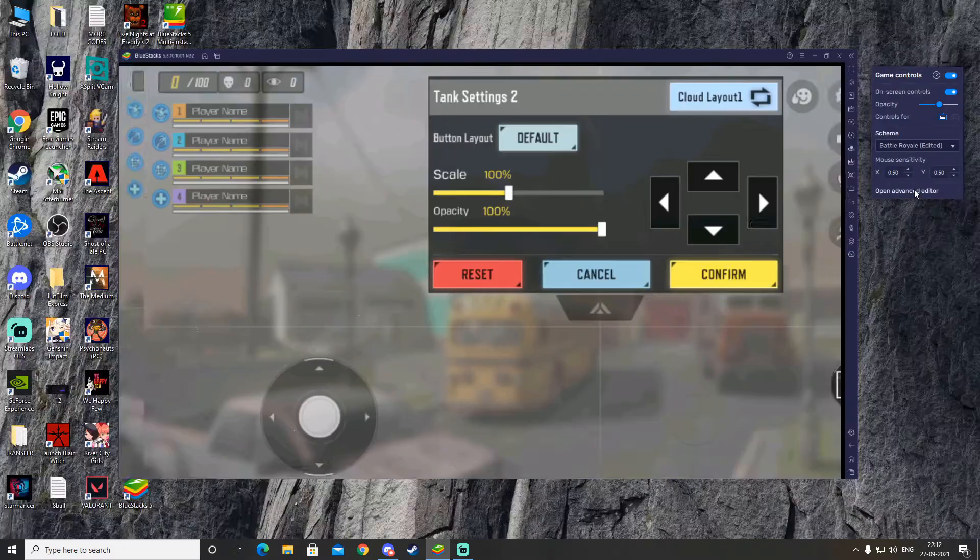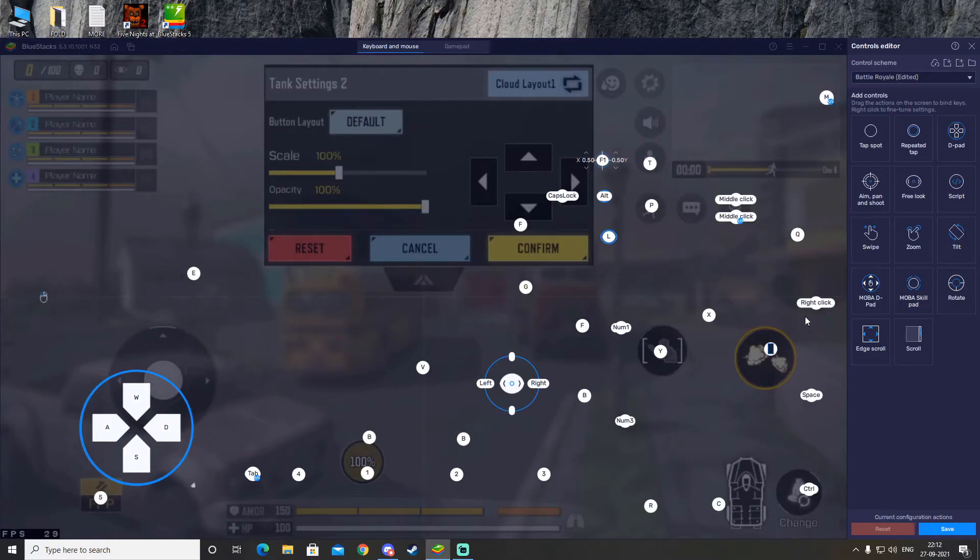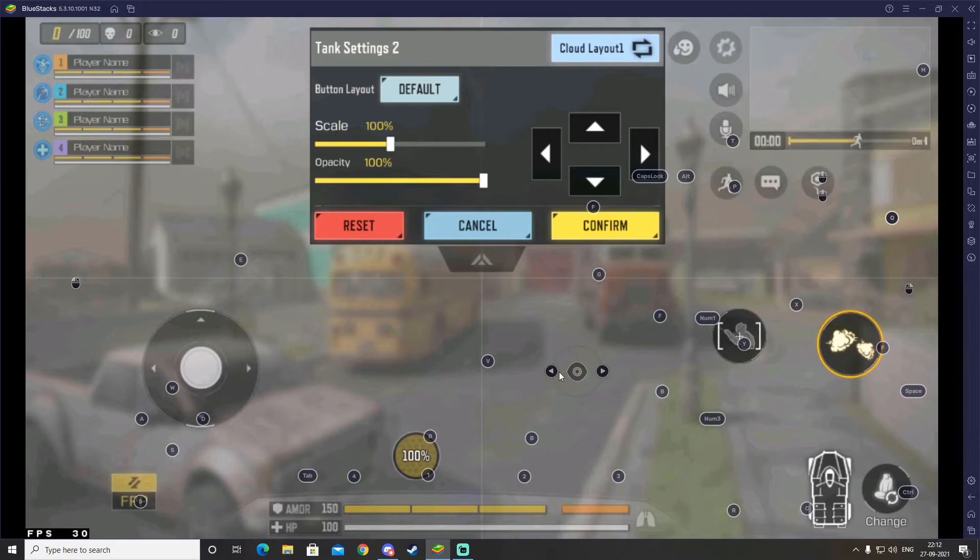Go ahead and click on Open Advanced Editor in BlueStacks again. We're going to set the F key for the tank fire button. So if your shooting button doesn't work with your mouse while controlling a tank, just press F and it should fire your tank. Go ahead and click Save, then click on the Controls Editor and confirm.